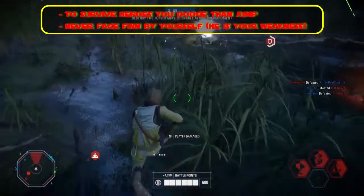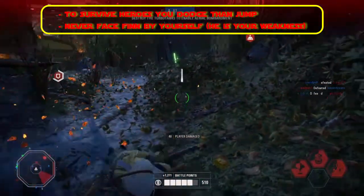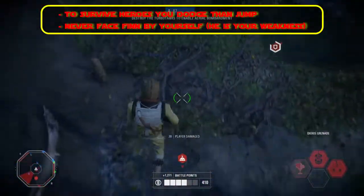To survive against heroes, you should alternate between dodging and jumping while running until you are out of danger. Also, never face Finn alone since he is your greatest weakness.